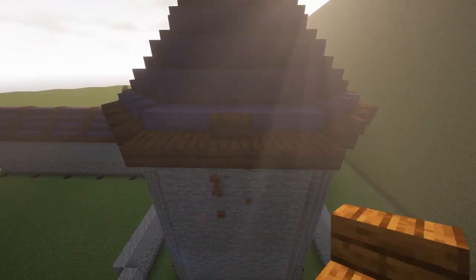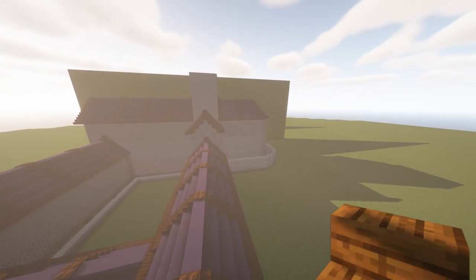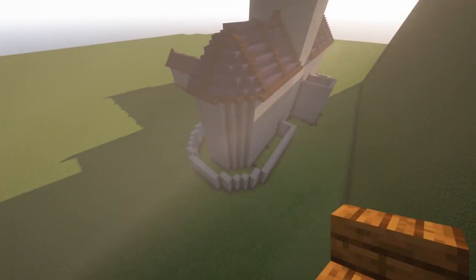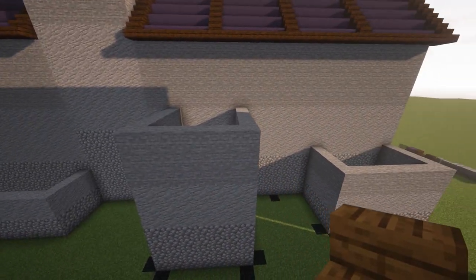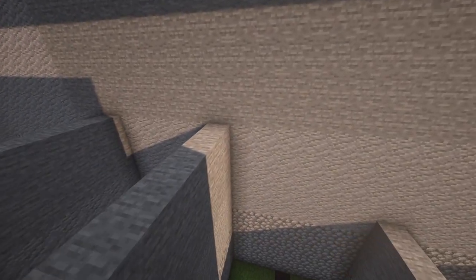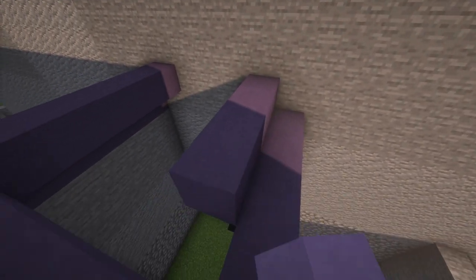Where the columns will be there will be a stair section — here and here. Put the trapdoor here and two trapdoors over here. Go from the middle with stairs so it connects nicely — put one there and it looks great. Now let's do these ones here, then the small ones. We follow the stone part and connect it to the main wall.